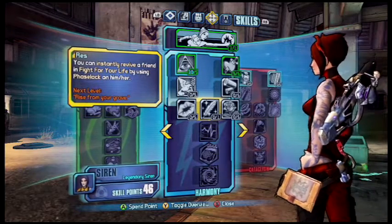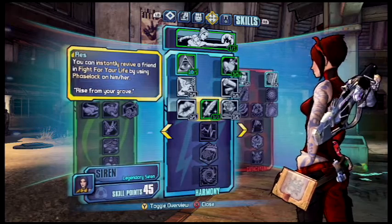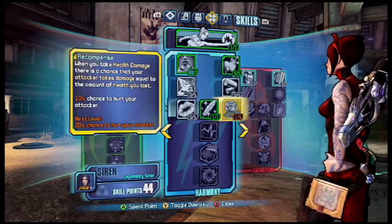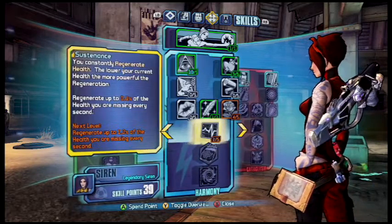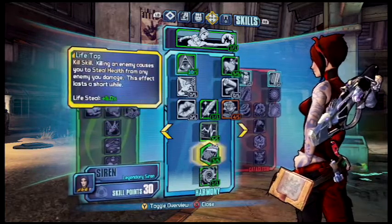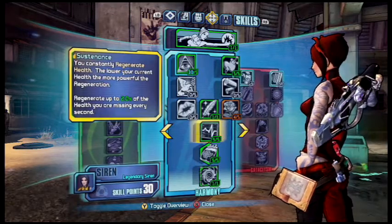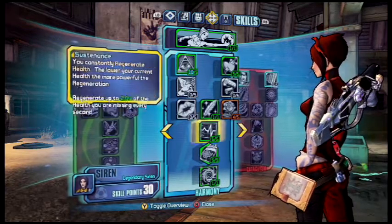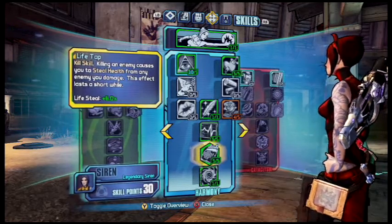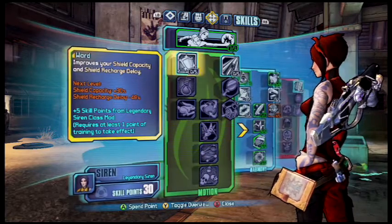For Res, you can instantly revive a friend in fight-for-your-life by using Phase Lock on them. This is more of a support build, in case you guys didn't know. You want to go four out of five here, then level out the surrounding skills — with these two skills you'll be stealing life and regenerating health constantly.